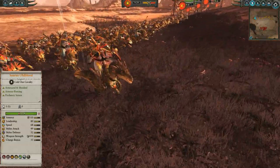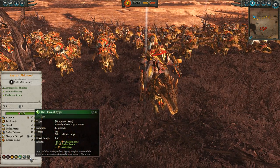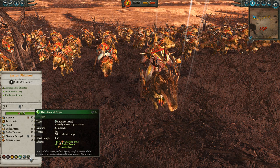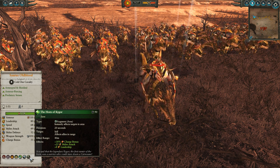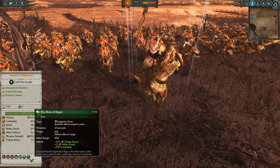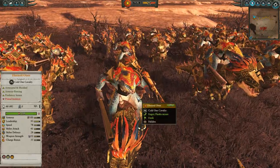Gonna be led by the Saurus Old Blood on a Cold One. The reason I like this guy is he's got this item we're gonna be taking advantage of - the Horn of Kygor. He's gonna be using this particular item to give himself and everyone around him 25 melee attack, 18% charge bonus, and 8 leadership. In particular, the charge bonus and melee attack are gonna be very key here.